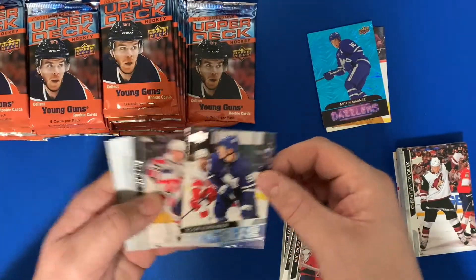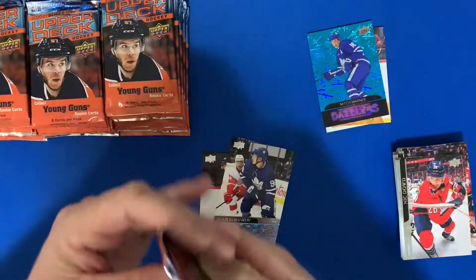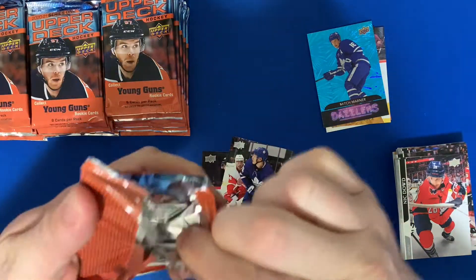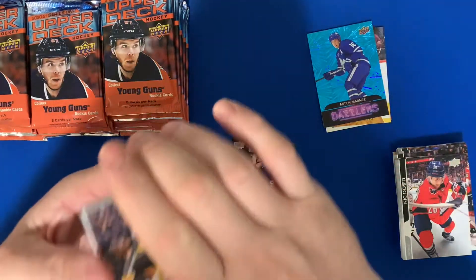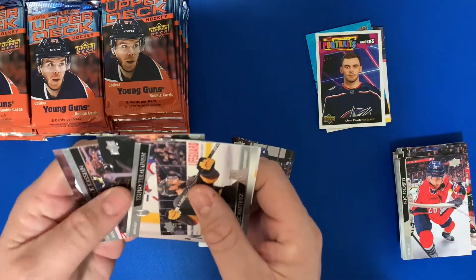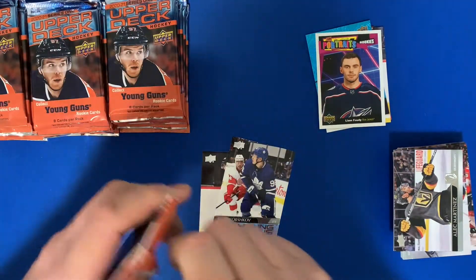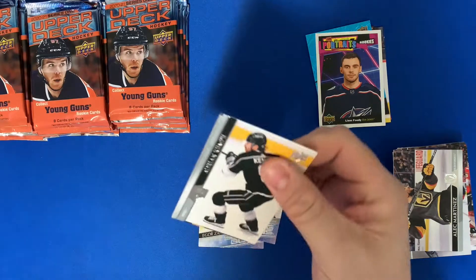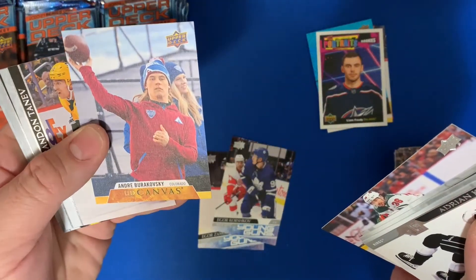Funny — two cards in a row with the first name Igor. There's also a Predominant card; those are one in 12, but there's a gold parallel at one in 260 which I'd like to see. Also a Portraits card of Liam Foudy — I really don't like the new portrait cards, I prefer the look of the old ones. They're basically just an insert. And an Andre Burakovsky UD Canvas.